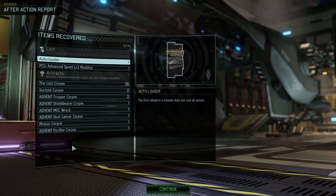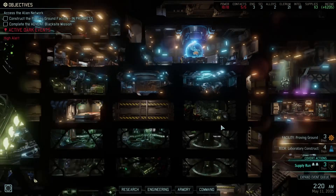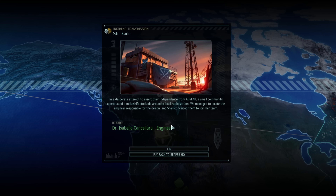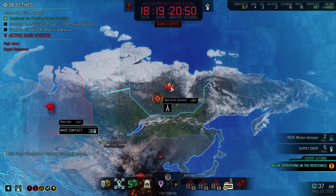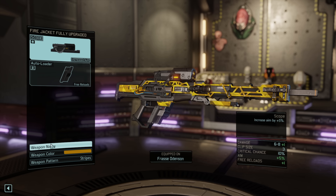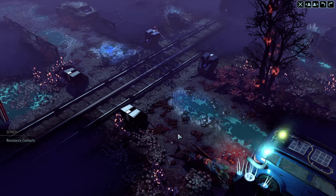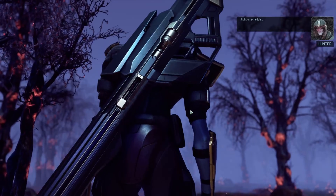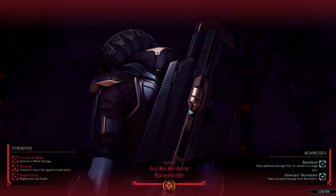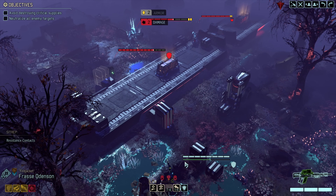We put our new engineer in the infirmary so Frost is out for eight days. The Proving Grounds is completed. We get another engineer from scanning the world map — so nice. A supply raid mission comes our way, which will help hugely. We upgrade Frost's rifle with a free reload and get cracking. We have to be extremely careful this mission as we don't have our Lost friends this time. We start the mission and the Chosen shows up — not too bad as they're more of an area denial specialist. We find our first group of enemies and use Lightning Hands and Face Off to deal with them.